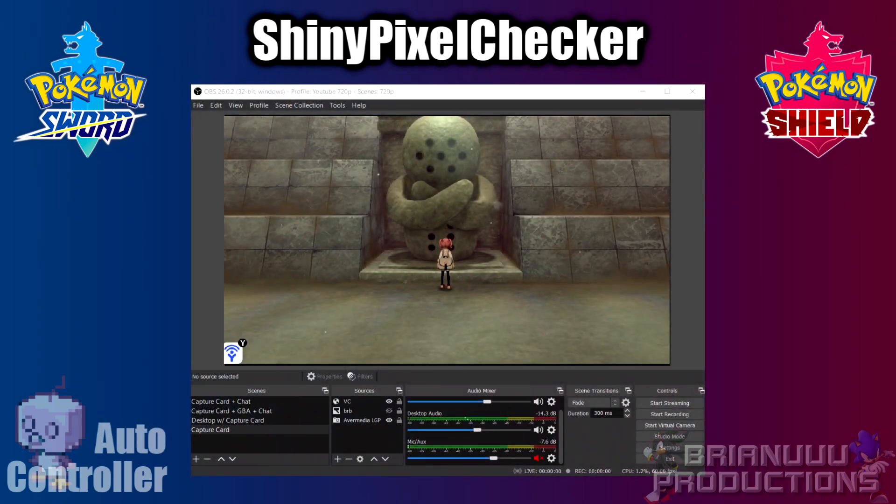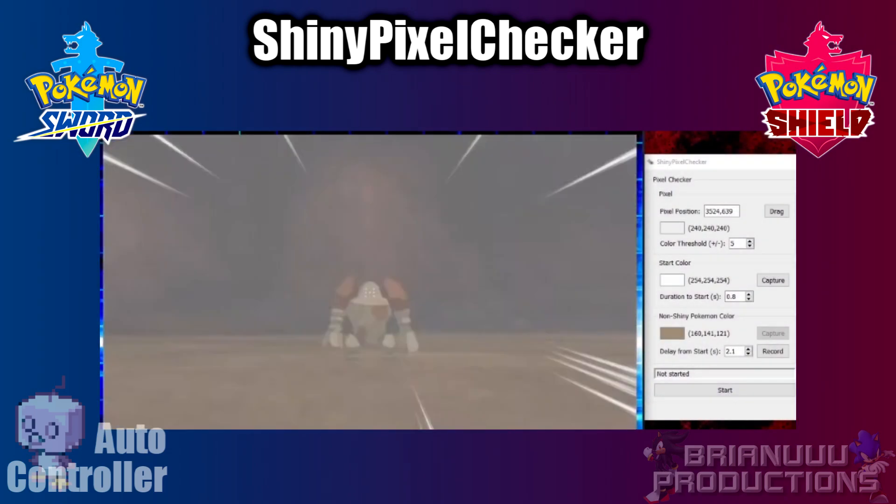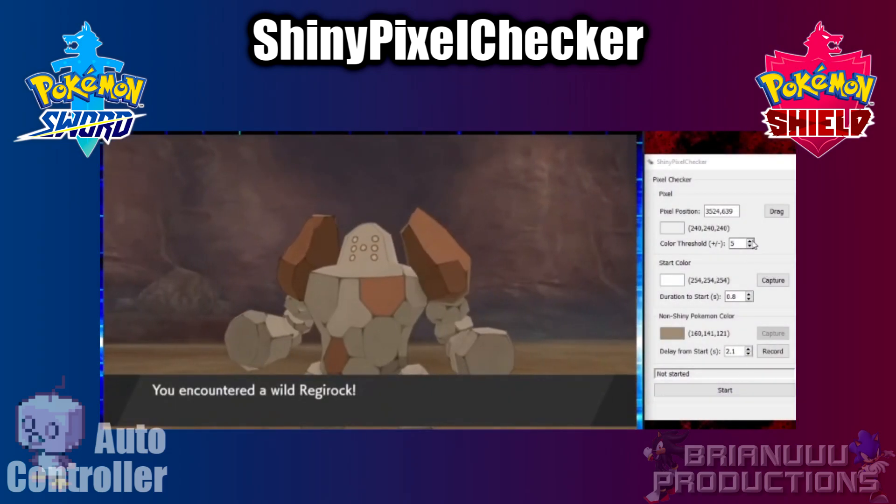First, you will need to set up video feed from your Switch on your computer — I am using a video player in this demo since it is faster to show off this way; normally I use OBS. Now, you will need to look for the part of the Pokemon on screen that doesn't have a distinct color change, then press and hold the drag button. This will allow you to drag your cursor on the screen and move it to that area.